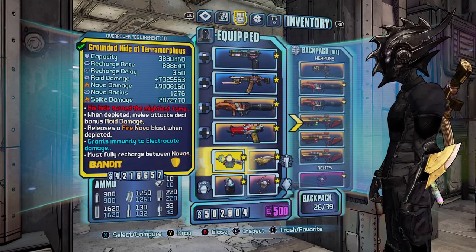We have the Legendary Ninja class mod, which increases your melee damage and gives you plus five to all the skills you need for melee. Then we have Chain Lightning, which can heal you while using the Grog Nozzle. The Might of the Seraphs relic increases your melee damage by 51 percent. I'm not entirely sure if the Override Cooldown does anything to Zero specifically, but comment down below if it does.